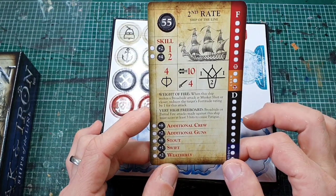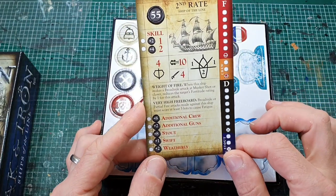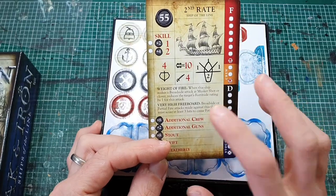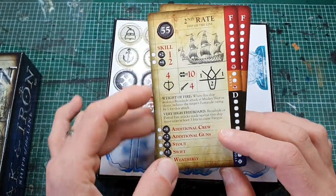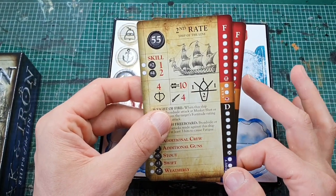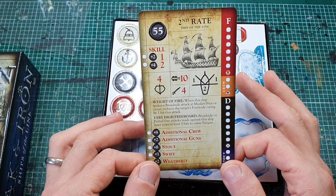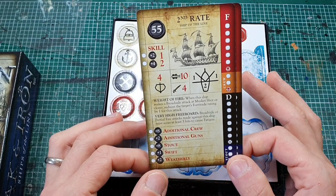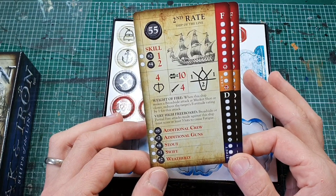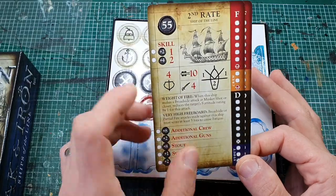The second rate has double digits for broadside — first time we're seeing that. Fortitude of four, so it's going to take a lot of fire to be damaging you. Same weight of fire, same very high freeboard. We're up to 55 points. As you'll notice we're starting to get quite slow — sailing large speed is two and into-the-wind speed is one, so this is not a particularly fast ship.